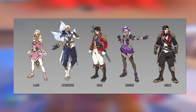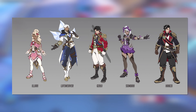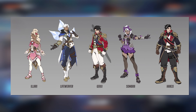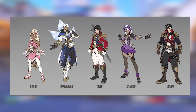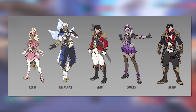Moving on, we have five skins which appear to all fit into a sort of French Victorian type aesthetic, being skins for Ilari, Lifeweaver, Genji, Sombra, and Hanzo. Particularly the skins for Genji and Hanzo in this set give me an almost military general sort of vibe, but definitely there seems to be an overall Victorian era aesthetic, especially when it comes to the hairstyles for Ilari and Sombra.